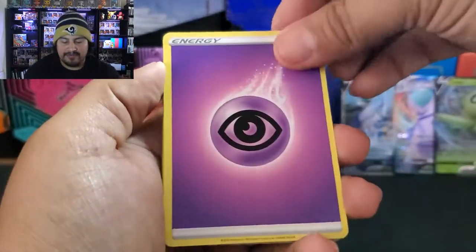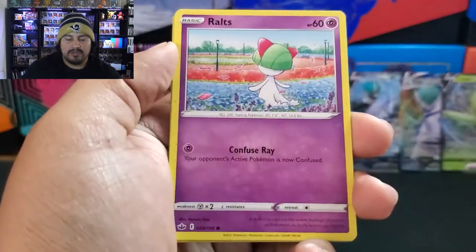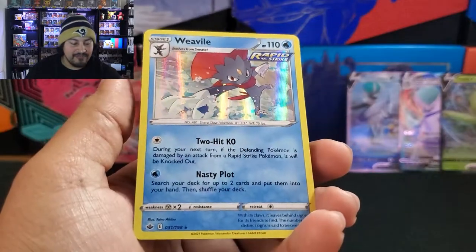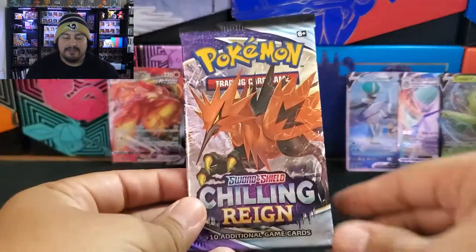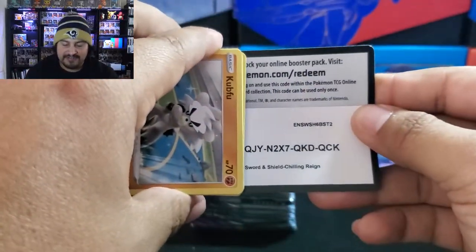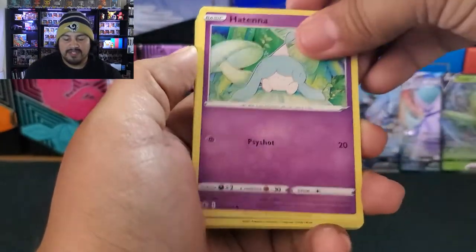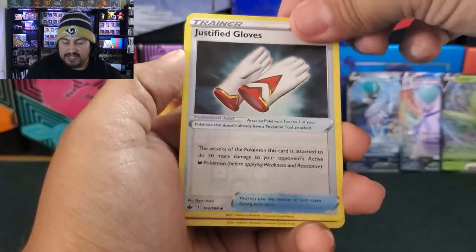Psychic Energy, Melanie, Whirlipede, Siebold, Aeron, Ralts, Venipede. Reverse is a Doctor, and our rare is a Hollow Weavile — that is our fifth holo. Galarian Zapdos pack coming up. Hopefully that's the last holo — maybe we get an extra Ultra. Steel Energy, Path to the Peak, Drizile, Justification Gloves, Atina, Fur Frou, Bon Sweets. Reverse is Justification Gloves, and a Malamar non-holo.